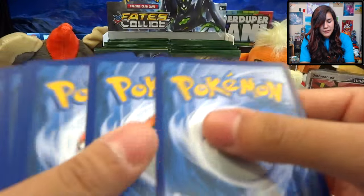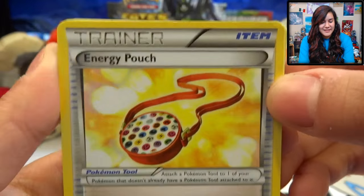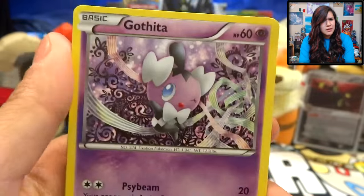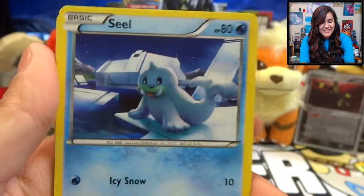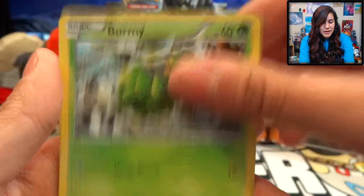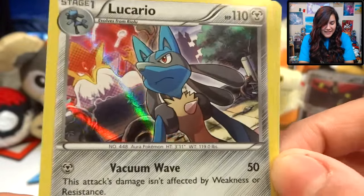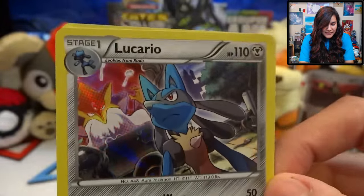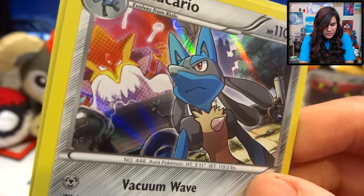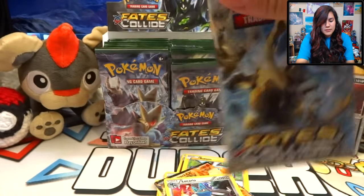I'm going to try to go a little faster because I don't want to make this video half an hour long. We got an Energy Pouch, a Dewgong, Bent Spoon — something to do with Mega Alakazam, I presume — also a Gothita, Fennekin blowing flames, a Seal, Burmy, Larvitar, a Vullaby Reverse. And a Lucario Hollow — oh, this looks really cool. I like the colors and everything, and Mega Alakazam doing something in the background. That is a really, really nice card. I absolutely love it.